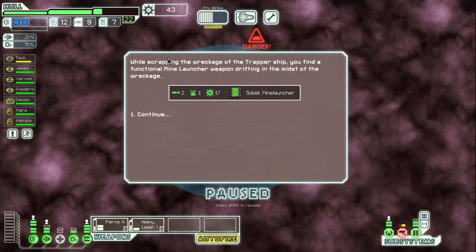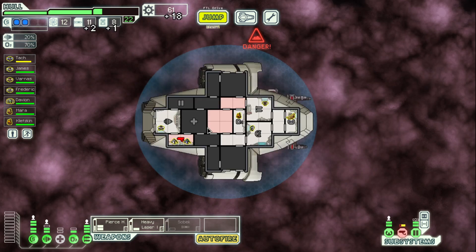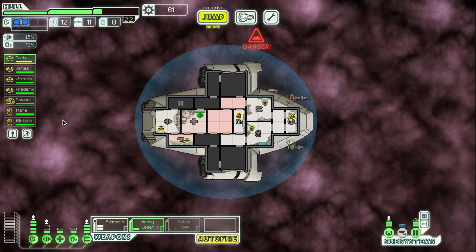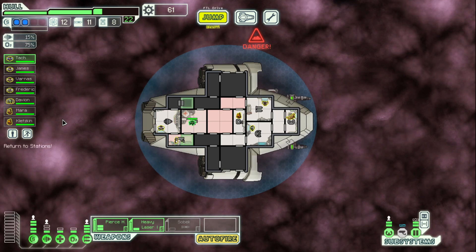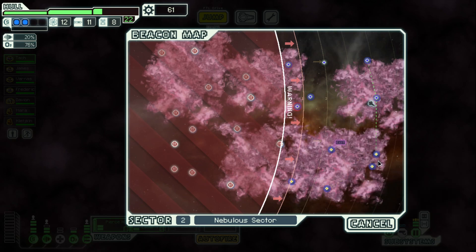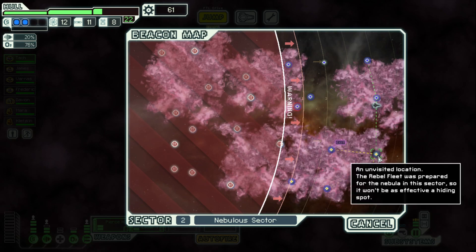Oh look at that — while scrapping the wreckage of the trapper's ship, you find a functional mine launcher weapon drifting in the midst of the wreckage. So we got a Sobek Mine Launcher, which is nice. Get you healed. So that could be good. We don't have that many missiles yet, but getting it online in certain situations might be helpful.